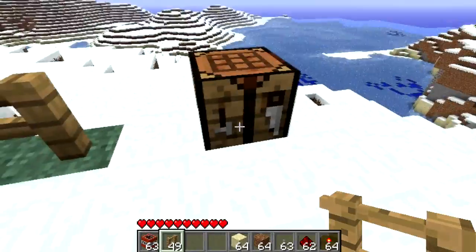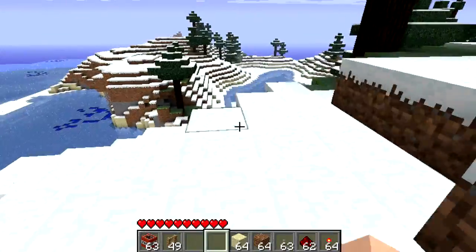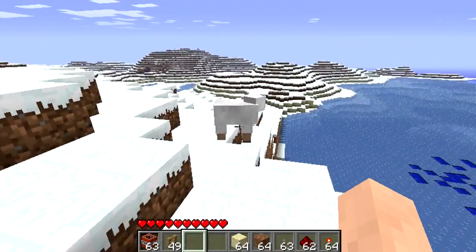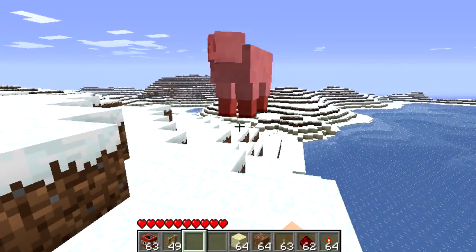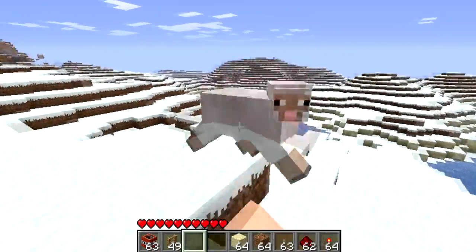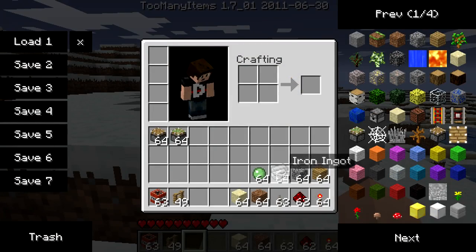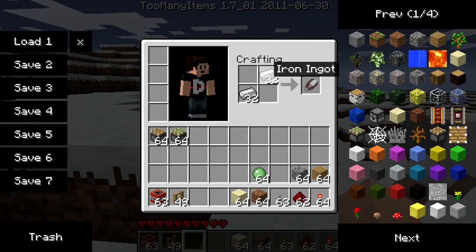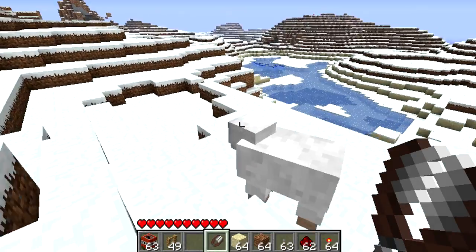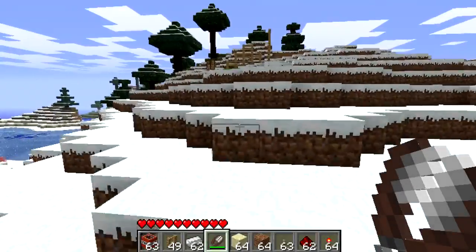Another pretty big update is the fact that you can no longer get wool from just punching a sheep. So let's kill this sheep here and you'll see what happens. Bam bam - yeah, you can see the sheep is not actually dropping wool anymore. So if I grab some iron and go like this, I can now make shears. Shears can be used for two things. One, shearing sheep - and when you shear a sheep you get three wool each time, so that is pretty cool.